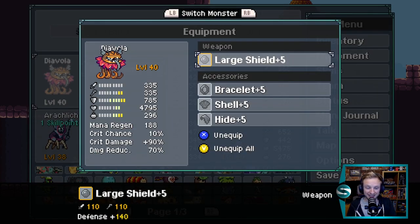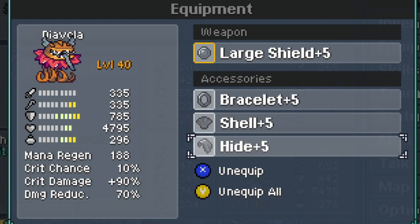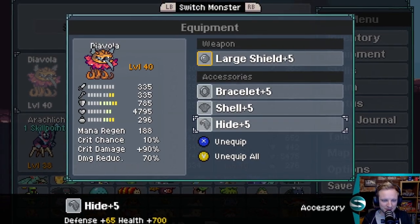For equipment, we are completely stacking defense — no other stat is really that important. So we've got shield and bracelet, a bit of mana regen to ensure we have enough to perform our skills, defense with the shell, and defense and health with hide. Just keep us alive — that's all you've got to do.